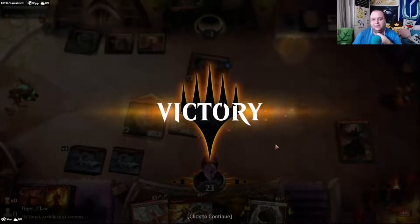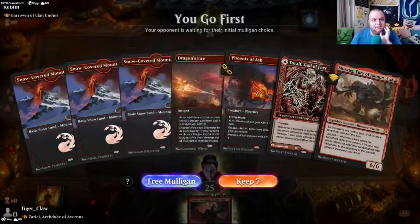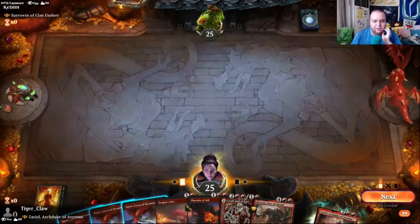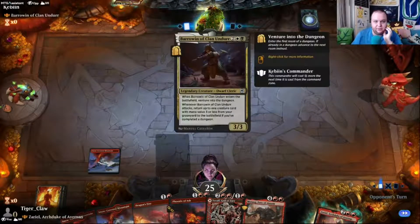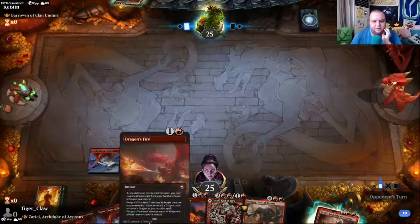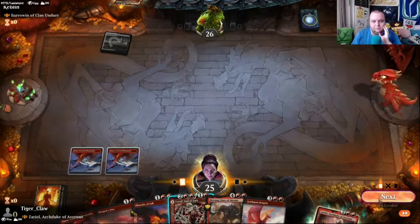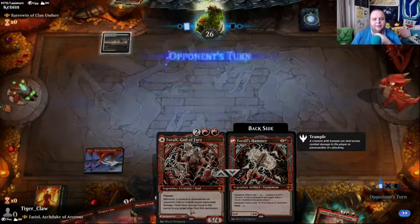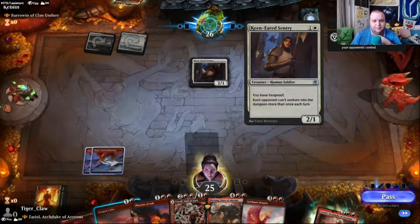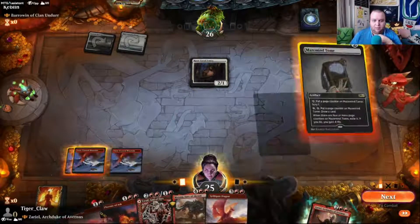Let's do one or two more games. We have a two drop, three drop, and four drop — I think we keep this. We're up against Barrowed Under the Clan. Two drop into three drop into four drop. We could play the hammer but I like Tarolf better. I don't think it's worth blowing up with this. I think we'll play the Mazemind Tome.